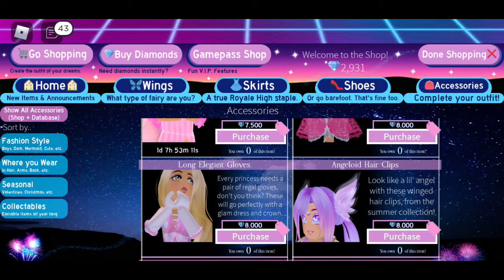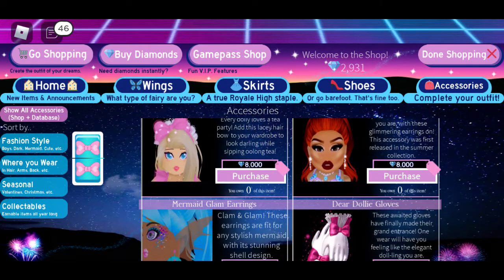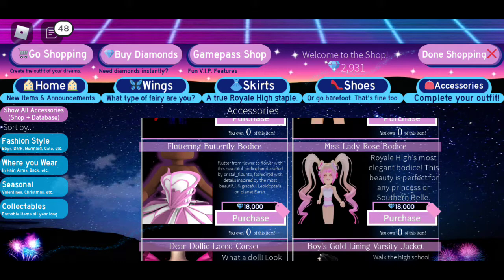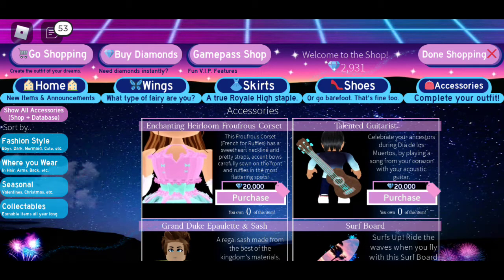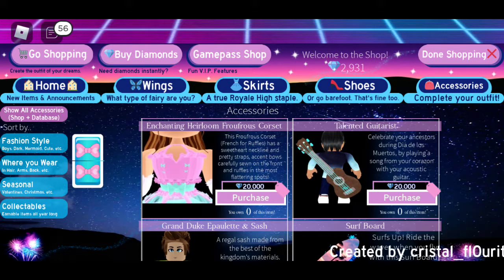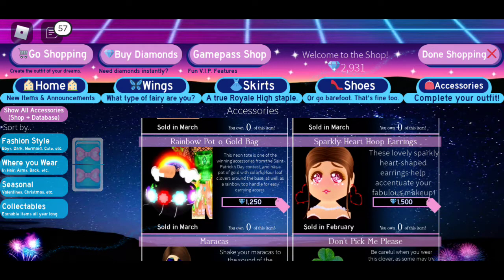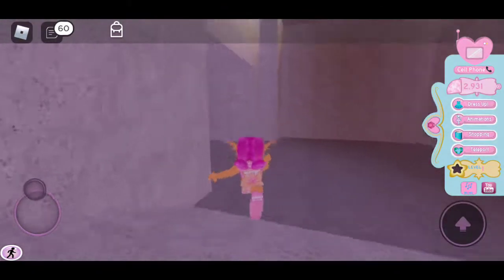You only have one day, seven hours and 53 minutes left! You should definitely save up for the Dear Dolly gloves. Miss Lady Rose torso — definitely the bodice, definitely save up, it's gonna be worth it. Don't buy the Dear Dolly corset — not good. I want to get the enchanting heirloom whenever I get a lot of diamonds, which is probably not gonna happen.